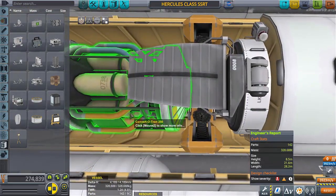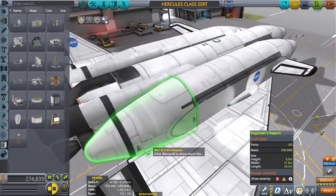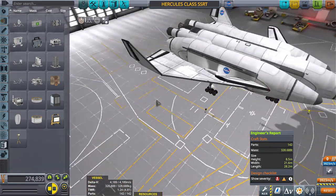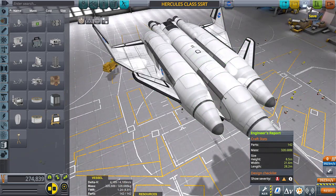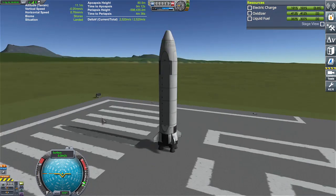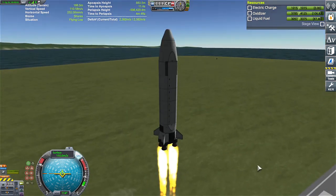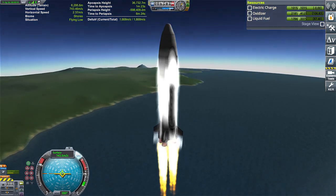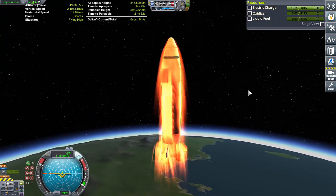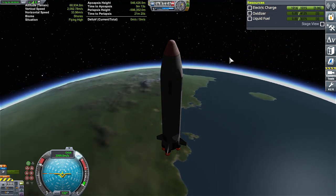That's where we're kind of stuck. I was told that the glitch for the cargo bay being the root part only happens when the craft is reloaded into the game, so we're actually doing a root part test one without reloading. Three, two, one, go. Our apoapsis is at 546, let's write that down.